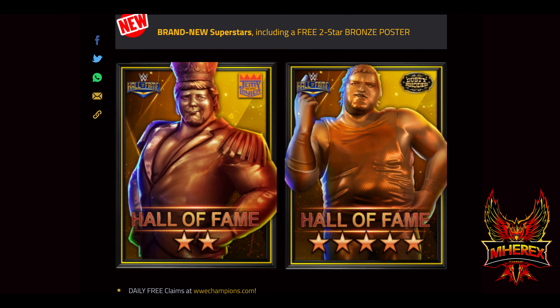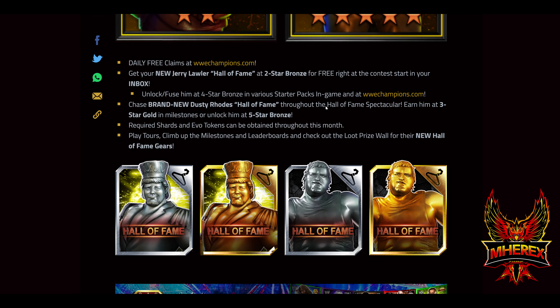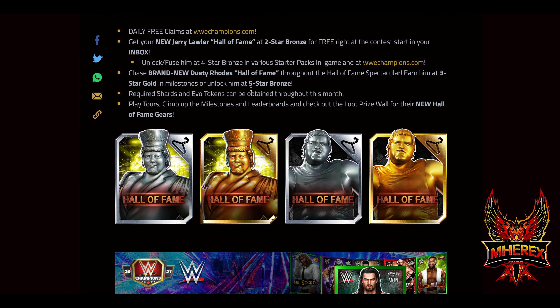It looks like we got Hall of Fame King as the freebie and Dusty is the chase. There are gears for both of them. You get Lawler free at two-star bronze — he has two gears. His silver gear is in the tours, and his gold gear is in his talent up milestones.